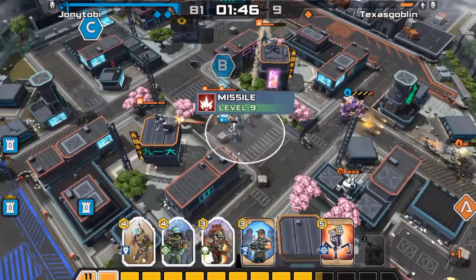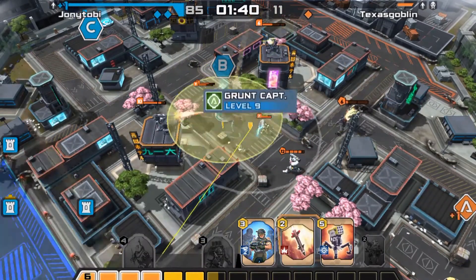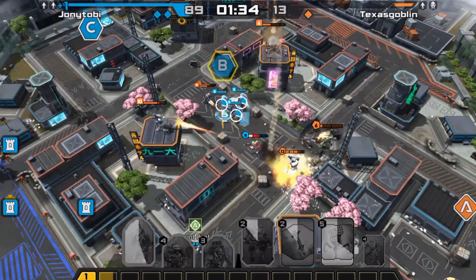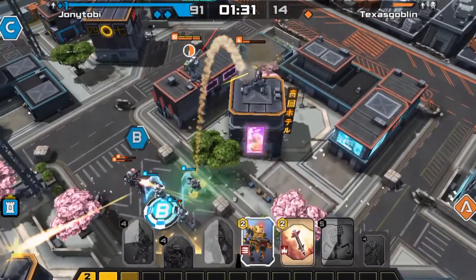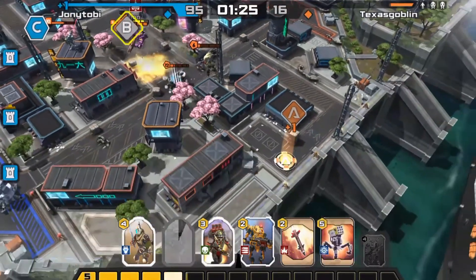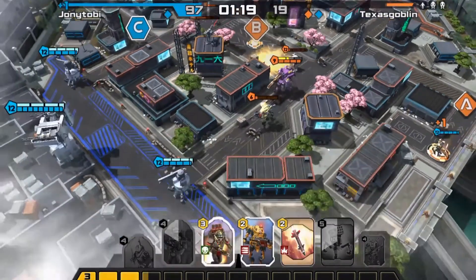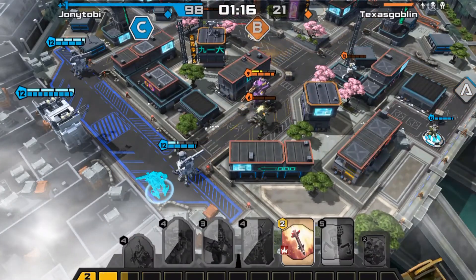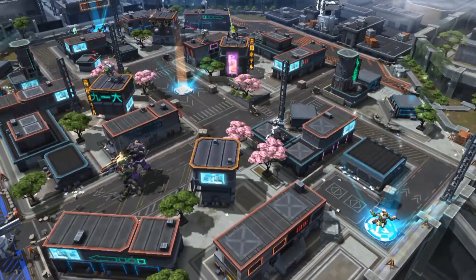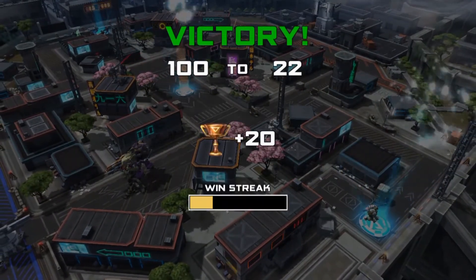I'm going to deploy the Sim Ninja right here along with the Pirate, and the ground captain here. I'm also dropping a card here — the enemy has the rocket sentry too so I need to be careful. Let me deploy him there and replace this over here. And we won!